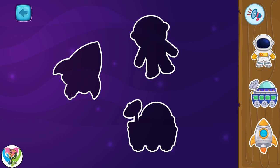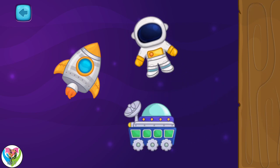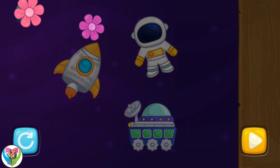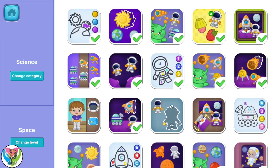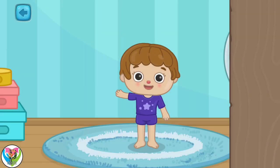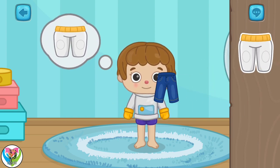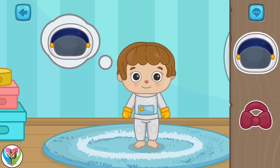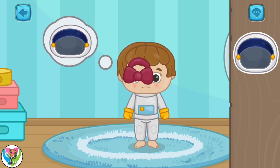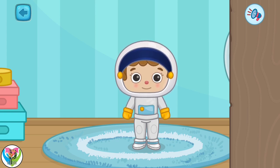Let's complete this picture. Move the items to the right. That's better! Nicely done. Choose the item that the astronaut is thinking about and give it to him. Great job! Our astronaut is ready for a space expedition.